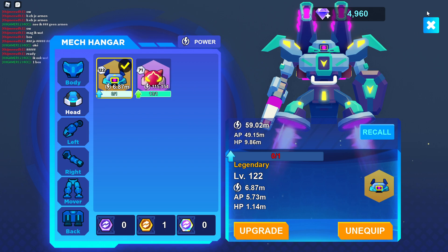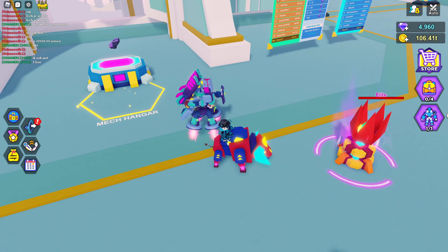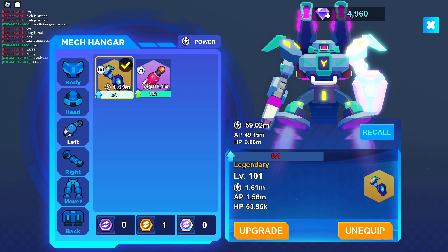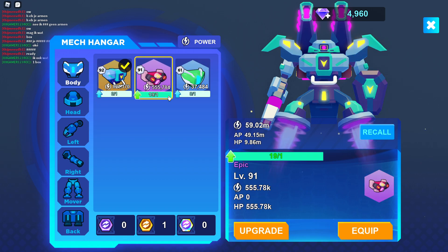If you didn't know how to do this, you just go into the mech hangar — like the menu here, the UI — just click that and you should get to this spot. And yeah, you can go to every single part of the mech, and if you get multiple of the same parts, you can upgrade it.